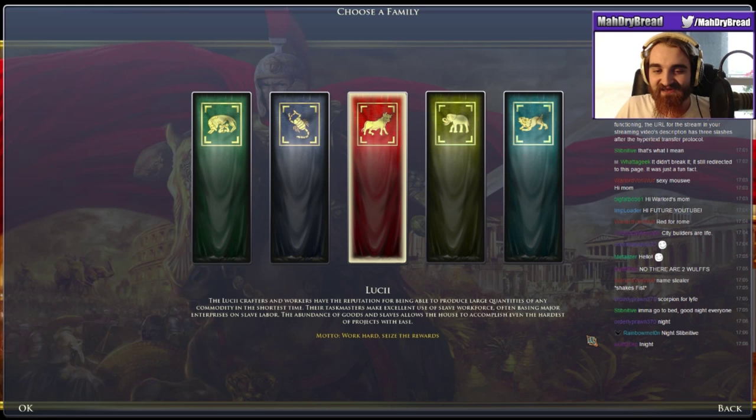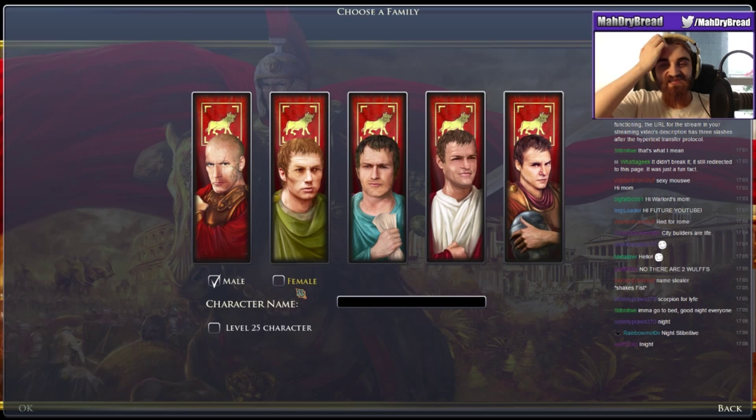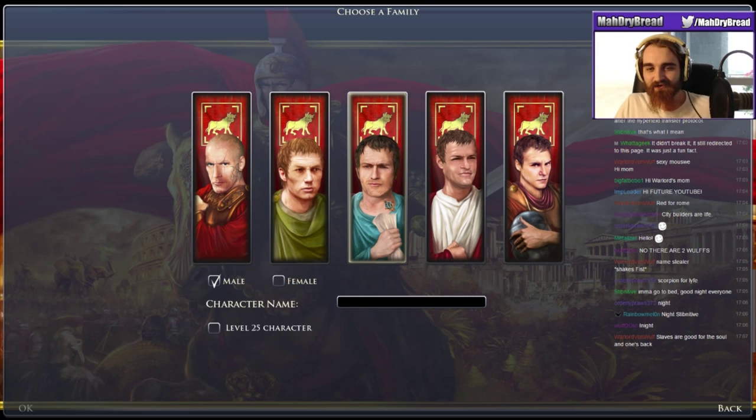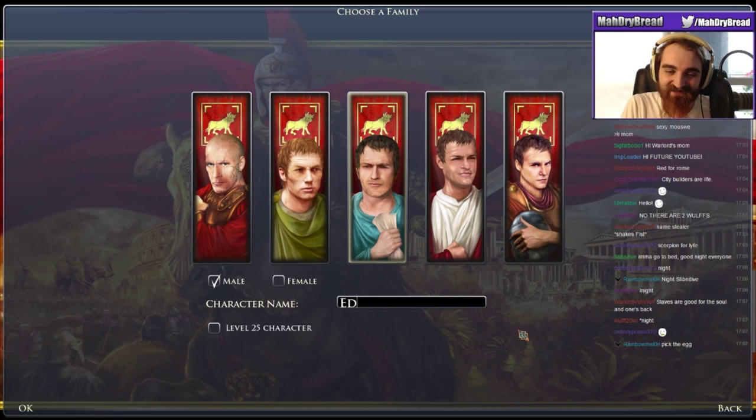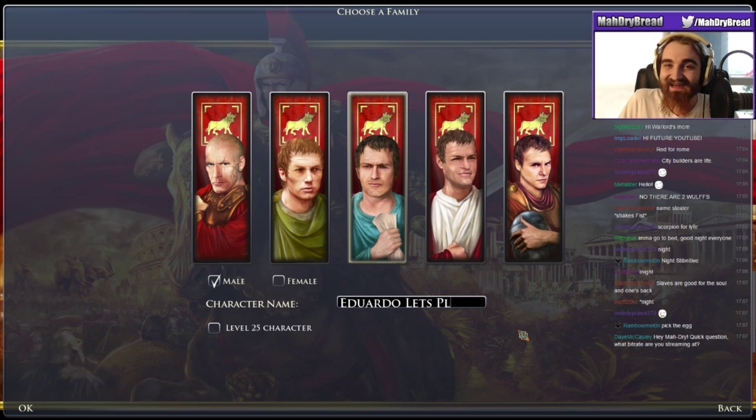The family name is probably 'Lucii' — we're talking Latin here and they used hard Cs. We get to pick which of these characters we want as our guy. The middle guy is clearly the best choice, so we're going with him. And because this is a city-building game, we have to go with the name Eduardo. I'm just going to assume that's how you spell Eduardo. I'm Canadian — we learn English and French, I don't know Spanish at all.